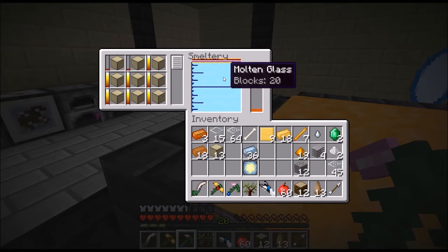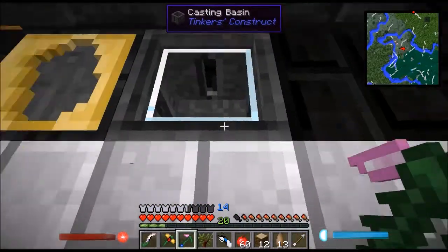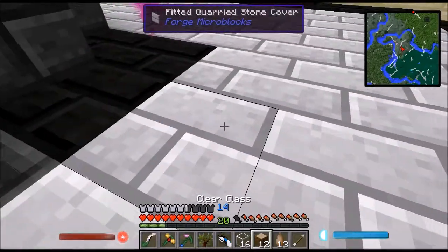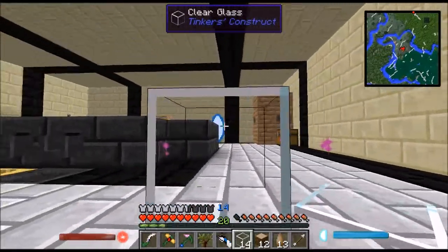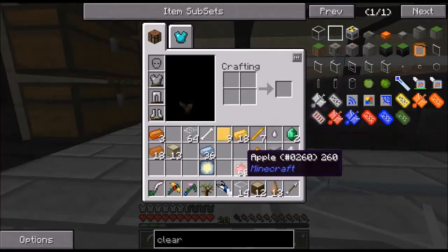I've been smelting this sand into molten glass, just so I can make this — this is the clear glass. You can only make these in the furnace. And these are pretty cool. As you can see, they have connected textures, and they only have this edge. They don't have all these bars like normal glass has.